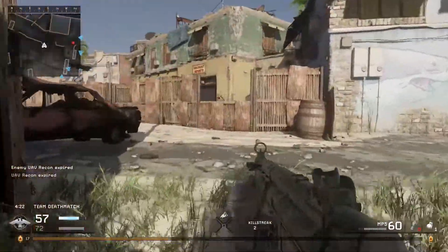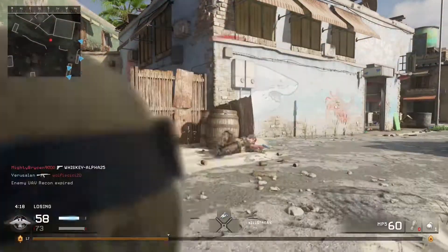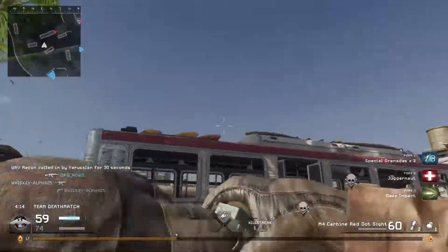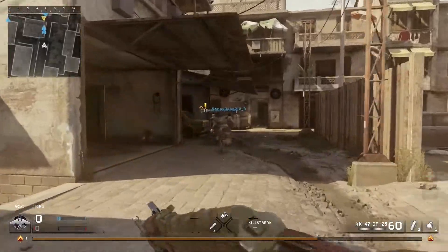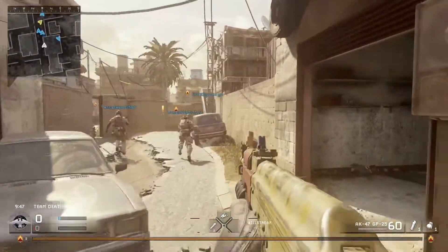Bog is one of my favorite maps. I think it's one of the first maps you play when you're a noob and everyone's kind of on the same ground. It's wide open with a simple layout, so it's easy to get kills and easy to stack up points. Backlot is one of my all-time favorites — I still enjoy this map quite a bit.